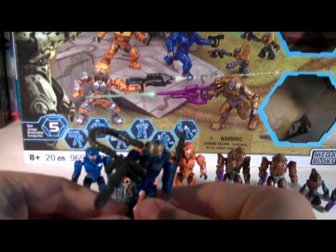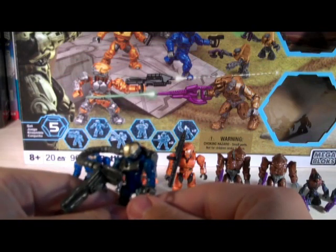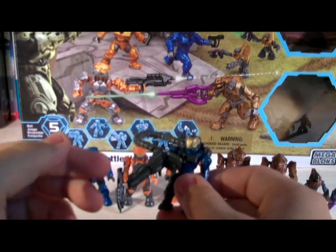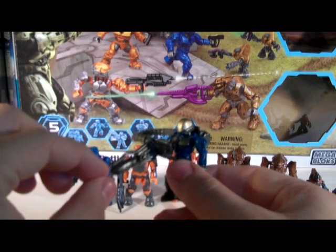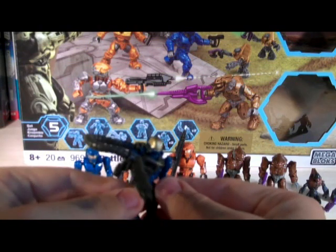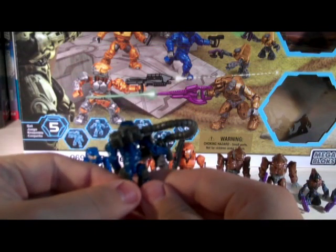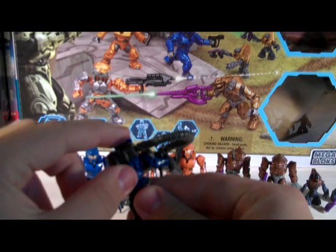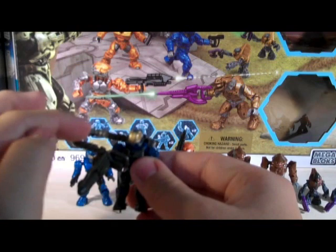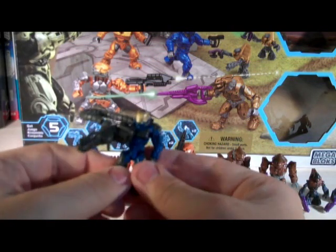The last figure is the blue Flame Marine, who we've seen in quite a few sets — maybe about five times now, so he's getting a little old. He comes with a flamethrower split into four parts: the nozzle, the handheld part, the hose, and the backpack. Plug them all together and you have one big flamethrower setup. The paint may be slightly glossier than the originals, but it's otherwise exactly the same. The flamethrower is removable via a peg hole on his back. Articulation: ball-jointed head, ball-jointed shoulders, hinged elbows, swivel wrists, swivel waist, ball-jointed hips, and hinged knees.